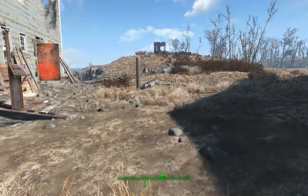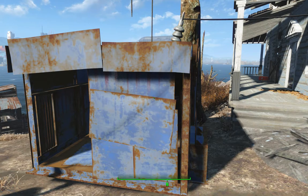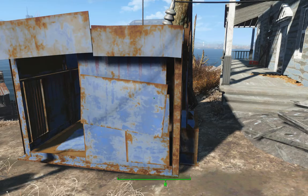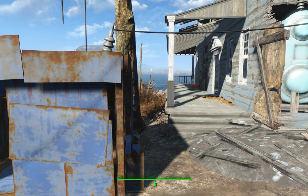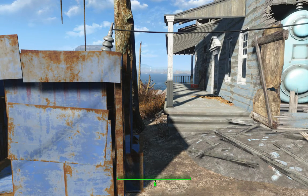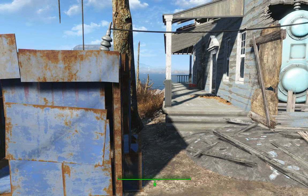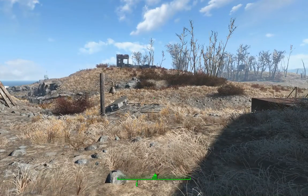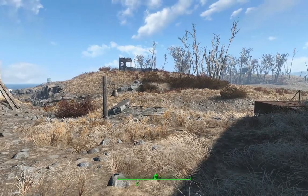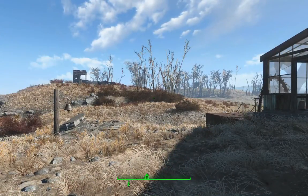Over here to Vicki's left you can see a cage — this is the gorilla cage. It lets you catch gorillas to use as watchdogs for the settlement. This was introduced in the recent Nuka-World Workshop DLC. For those of you who'd like to know how to get your own gorillas, Maddy of Maddy Places has an excellent video on how to do this, which I will link to in the description. I have a gorilla running around here somewhere, but it's a big island so you probably won't see him just yet — but he's out there, I swear.